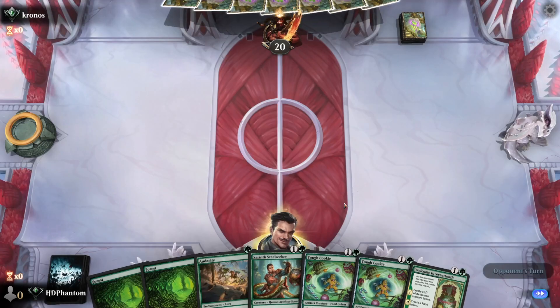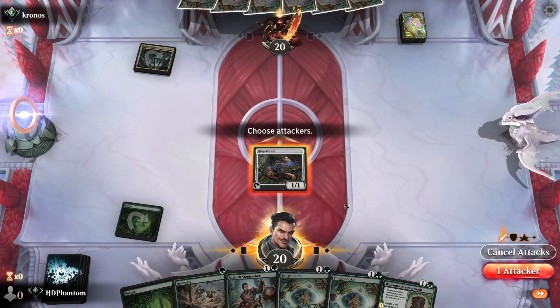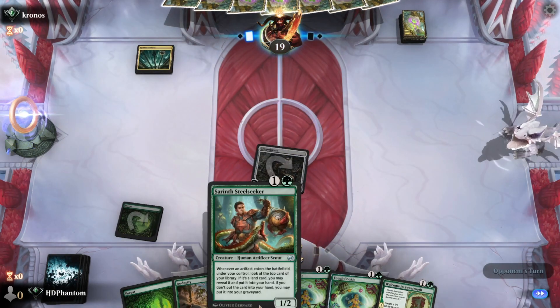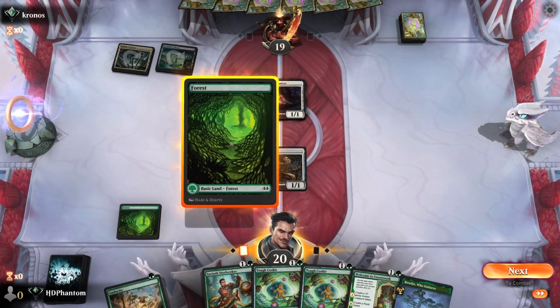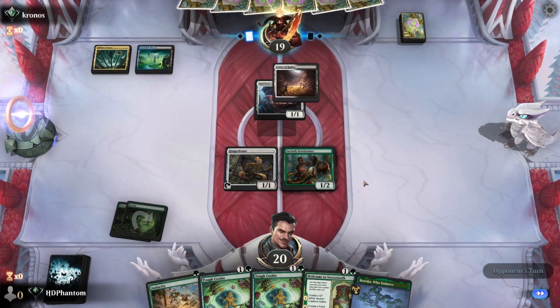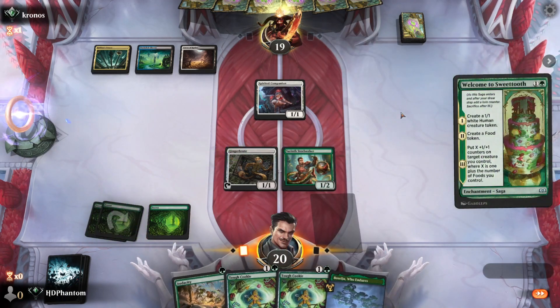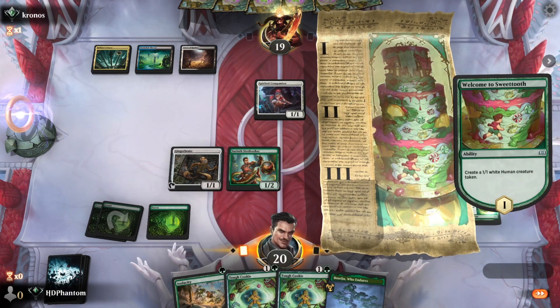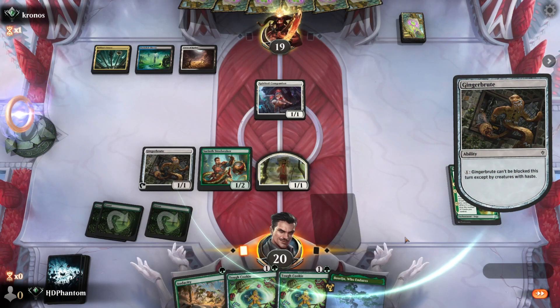Our opponent is going first, but this is actually a pretty good opening hand. Turn 1 Ginger Brute — we're gonna go ahead and play this. Now a common trap that people may fall into playing this deck is seeing that we have the Steel Seeker or some other creature that would synergize off being able to play an artifact later, but we're actually not going to hold on to a turn 1 play if we don't have to. Next turn, we'll go ahead and go with Welcome to Sweet Tooth — get that human token, start getting the food token, which will trigger the Steel Seeker. Work towards those plus one plus one counters. Next turn, we can play out Tough Cookie, and then make Ginger Brute unblockable so we can swing out and get our damage through.